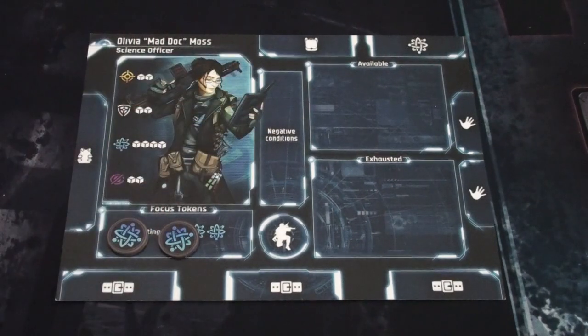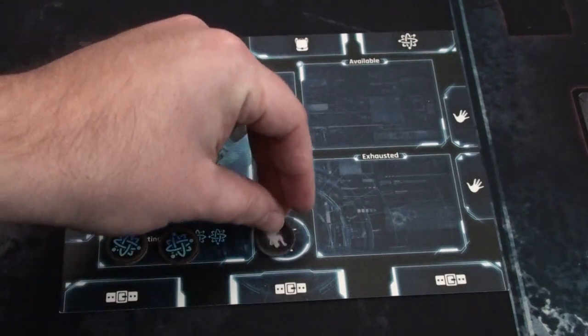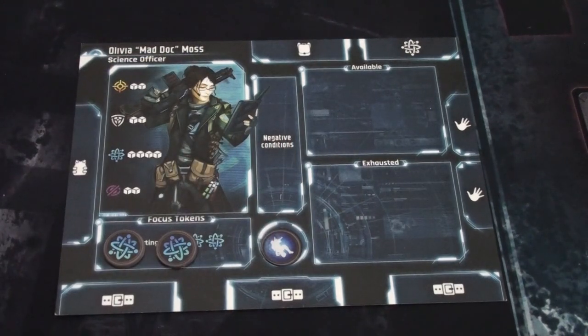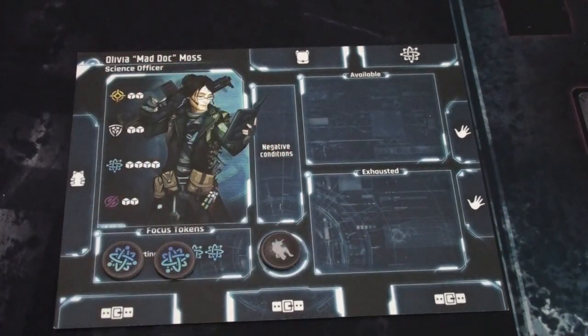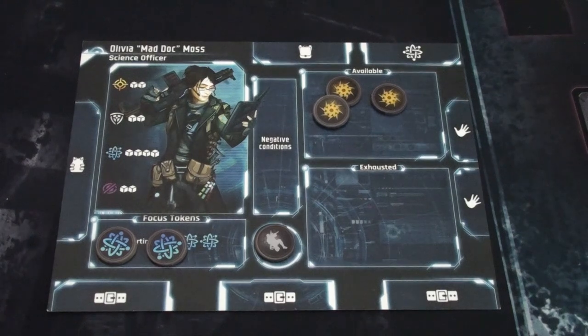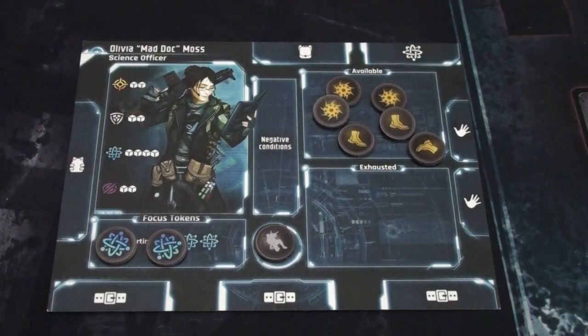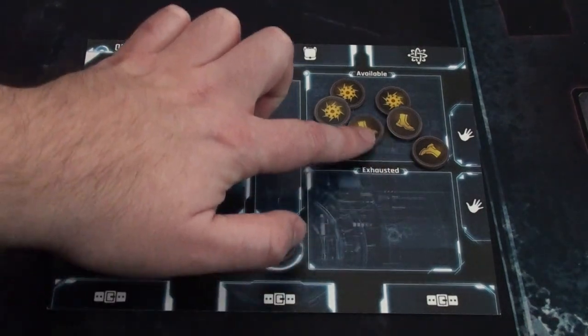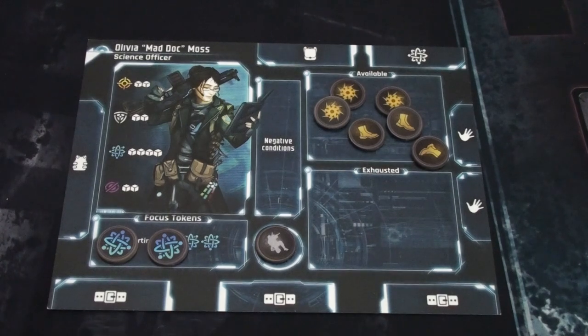There's a space for negative conditions in the middle area — hopefully we won't get any. Below that is the overwatch spot, which can be set to inactive or active if you're in overwatch mode, meaning you can attack enemies out of turn. On the right are the available and exhausted slots for action tokens. Each character starts with three order tokens and three movement tokens. Your cover value of three determines how many you can recover per refresh.